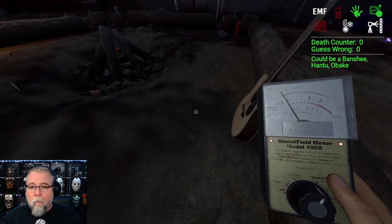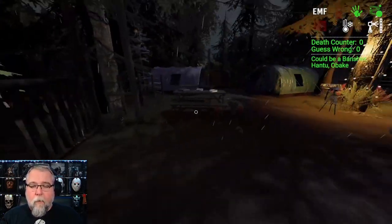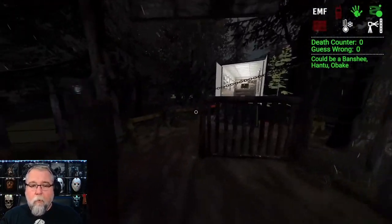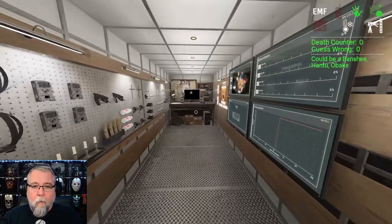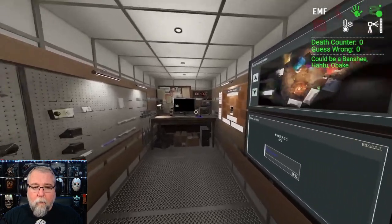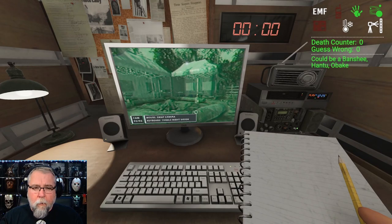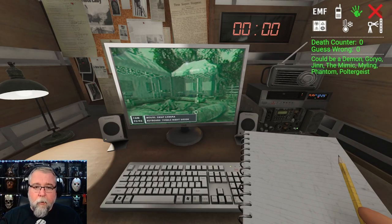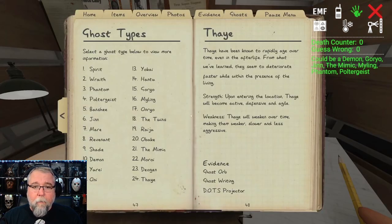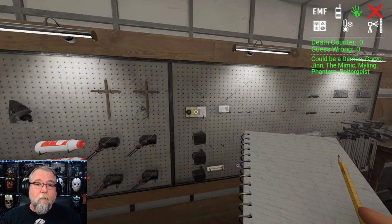Other tips: make sure it doesn't step on you. What are we looking for in a Thaye? Ghost orb, ghost writing, dots. We've got a ghost orb. We know we don't have fingerprints, so we know it can't be a mimic. I think this is going to be a Thaye. Listen to the footsteps — it's not speeding up seeing me, staying pretty much exactly at normal, not going any faster.